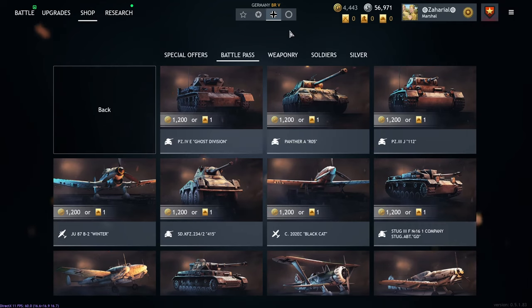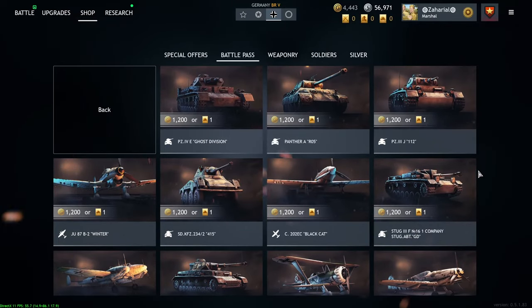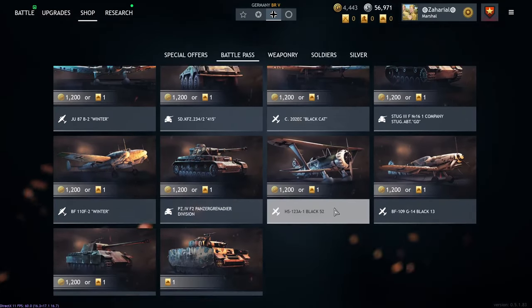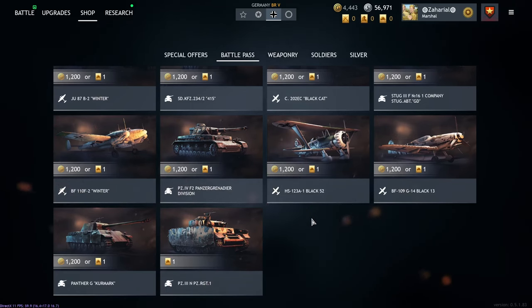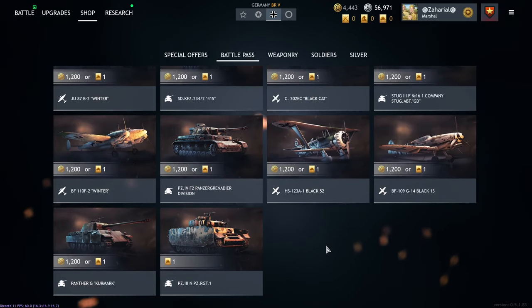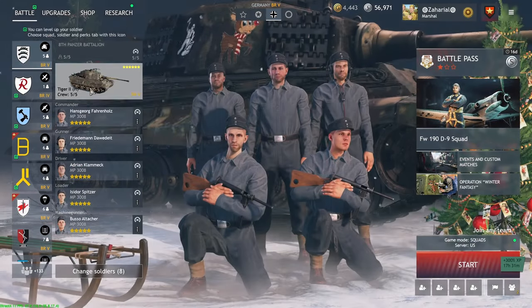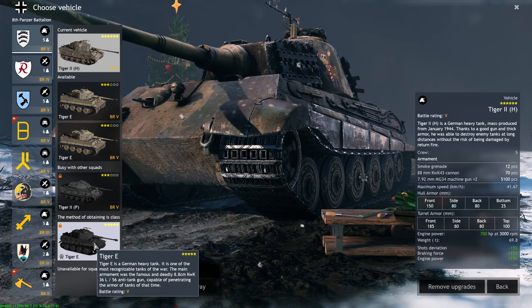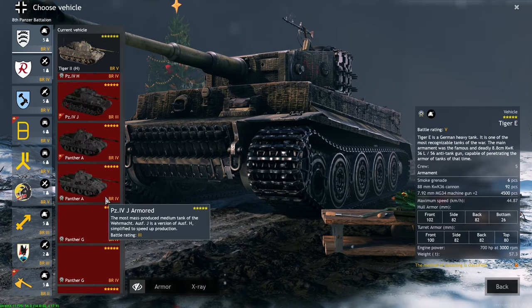Starting with what's recently been the most popular nation in the game — Germany. Not pictured here, there should be a BF-110 that I have, a Panzer IV F2, and a Tiger I. I think that's everything I have Battle Pass-wise for Germany. As far as what I would suggest for Germany, the first thing I would seriously look at is the Tiger I.